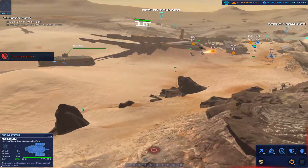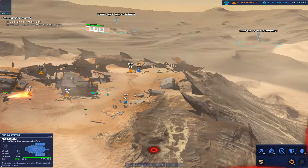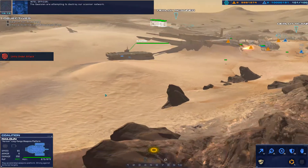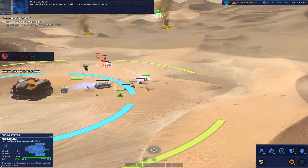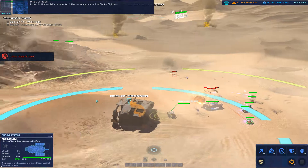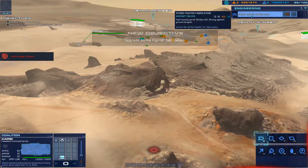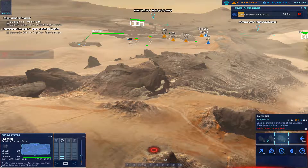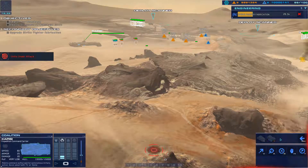Hostile light attack vehicle visually authenticated. Strike craft destroyed. The Galsian are attempting to destroy our scanner network. We require rapid response aircraft to counter Galsian attacks. Invest in the Capisci's hangar facilities to begin producing strike fighters. LAB down. Maximum fleet capacity reached. Support crews are under attack — immediate fire support on that position.